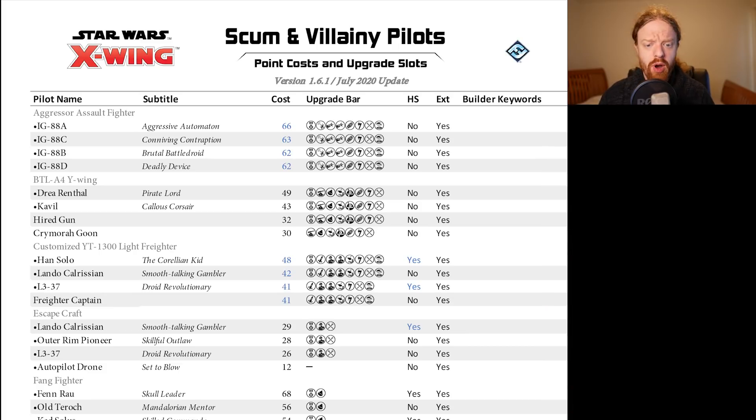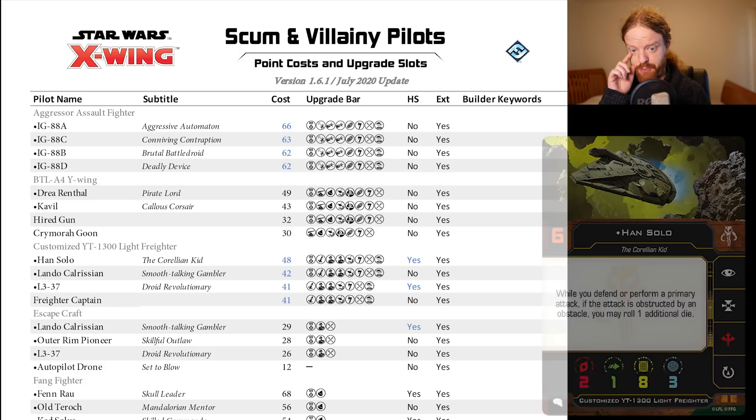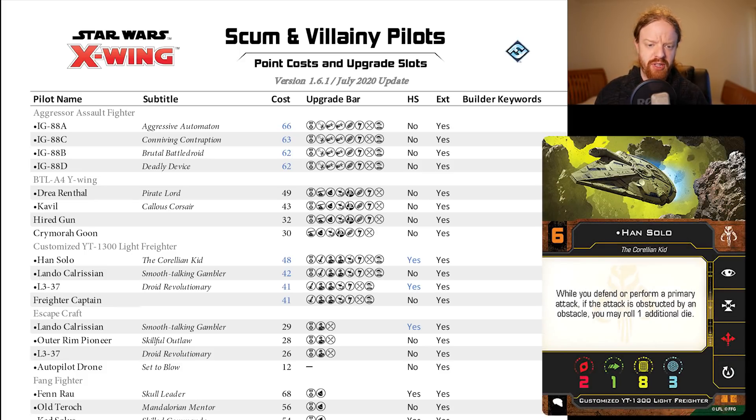No changes on the Y-Wing. Moving down to the Falcon — big point changes across here. A reduction of six points on Han and L3-37, seven points on Lando, and five points off the generic. The Freighter Captain is now 41 points, so we're not flying a five-of, which is probably a good thing. Six points off Han is very relevant here.